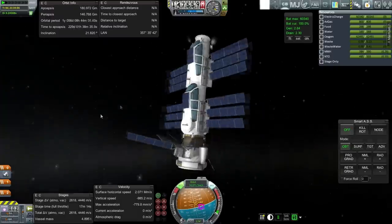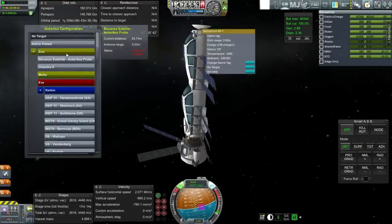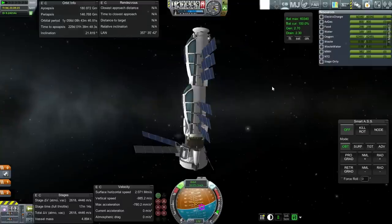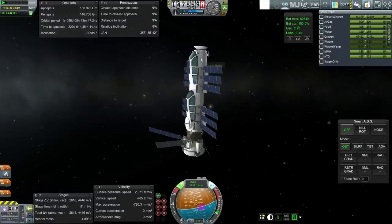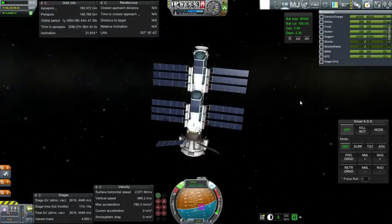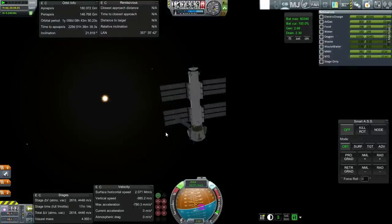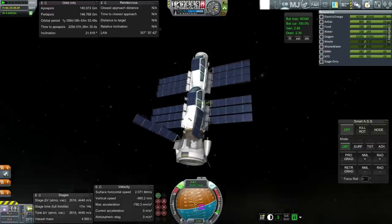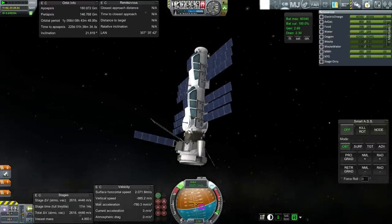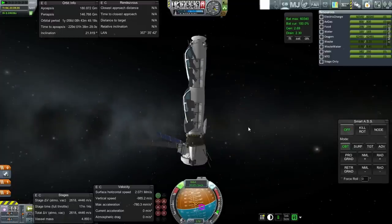There we have it. We'll tune the top dish to active vessel. Everything should be all set — one dish to Mars, one to Kerbin, and one to active vessel. We tested a semi-new launcher — at least we tested out our first F1 engine, and that's worthwhile. We fulfilled this contract with this crazy-looking relay satellite. We'll look forward to more ambitious stuff in the next episode.